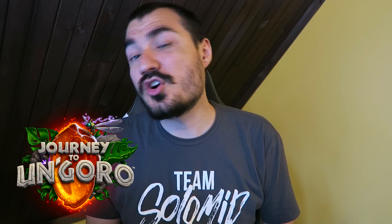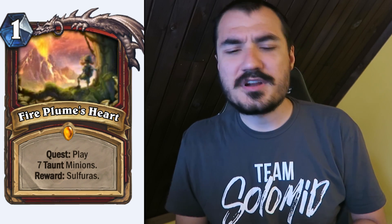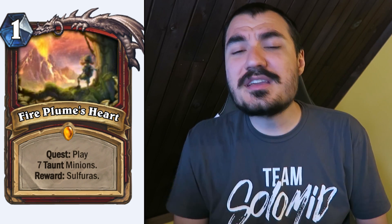To kick it off, I wanted to go through the remaining quest cards to give context for the rest. First, the new Warrior Quest. As a reminder, quests start in your opening hand unless you mulligan them away, so it's pretty reliable to have this early. The quest says: play seven taunt minions, and the reward is Sulfuras. You have to play them from your hand — seven cards that all need taunt before hitting the board. That's kind of hard; you're really looking at turn eight at the earliest to get the reward.